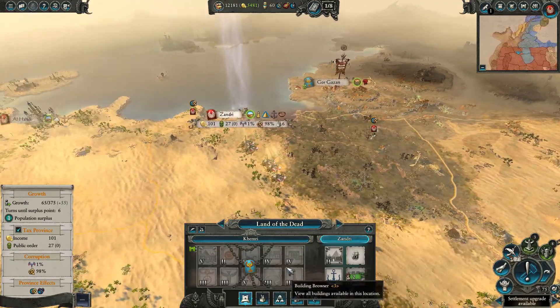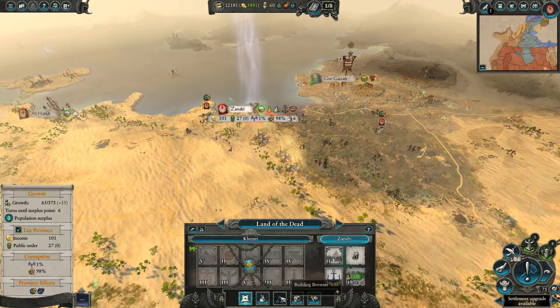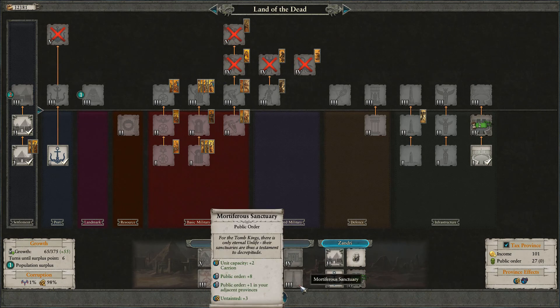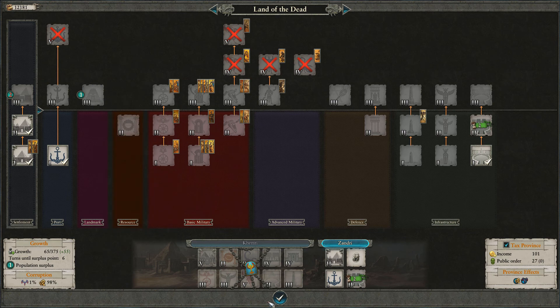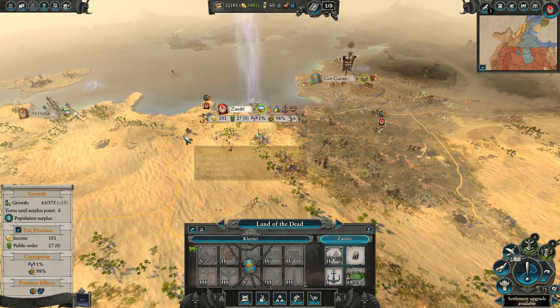There was something I wanted to check out — we can actually build a pyramid here at Zandri and I haven't checked it out yet. Here it is: the Pyramid of King Amenemhetem. The king of the fleet port is forever immortalized by his colossal pyramid. We get a few jars, public order, income from trade and additional trade resources produced — that will be handy.